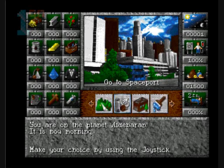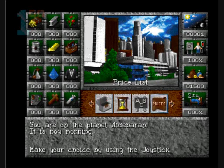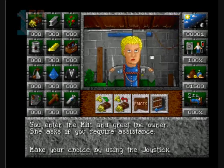Right, what's this game about anyway? Let's have a look. Botanical. I don't even know what this is. You are on the planet - is that an I or an L? Aldebaran. Let's call it Aldebaran. It is now morning. Make your choice by using the joystick. And all we can do is go left and right. Let's go to the mill, that's the first thing it tells you to do anyway.